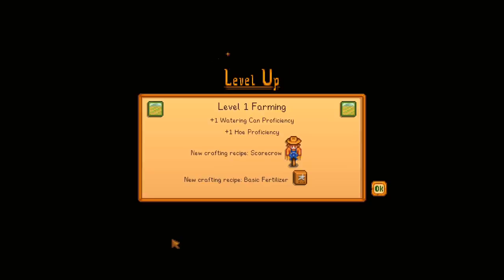Every time you level up you'll be rewarded overnight with new things. At level 1 farming, I can now make a scarecrow, which is very essential — they keep crows away from plants and have a radius of about 8 spaces, so they cover a big area. Also fertilizer, which gets you more better-quality crops. The basic fertilizer doesn't make an enormous difference but it's worth making — two sap makes one fertilizer, do it every chance you get.